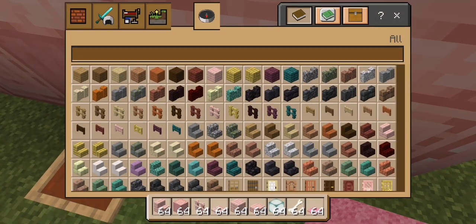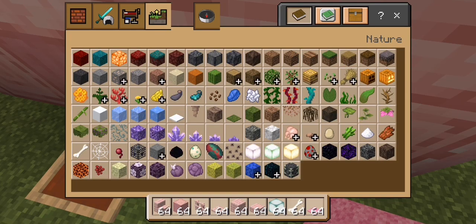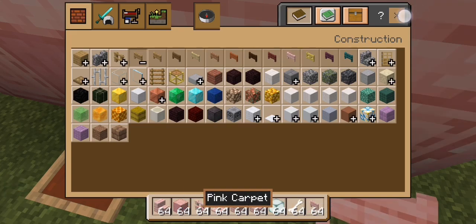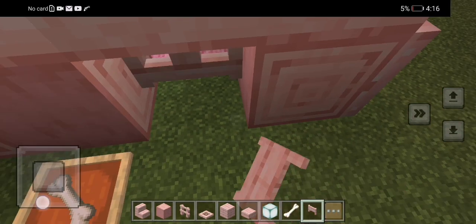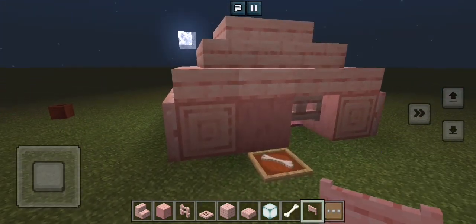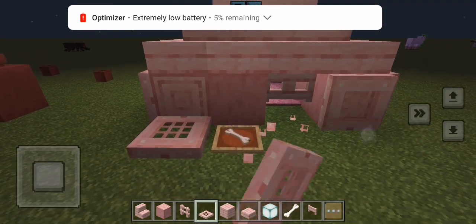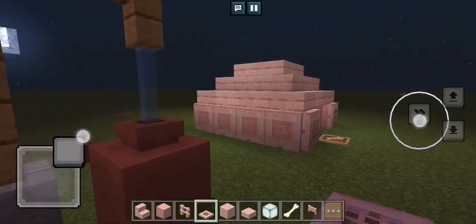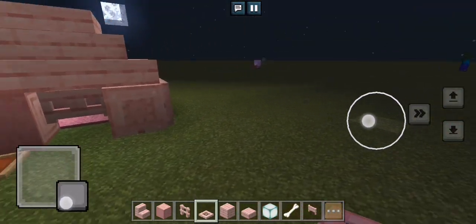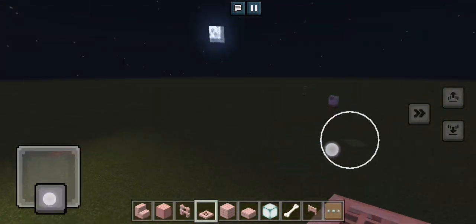Okay, so instead of using those dumb signs, we're going to use those. And just like this — and voila, you got a dog house! It's not that design, but now let's hop to level number four. There's one more build in this.